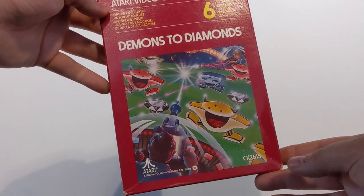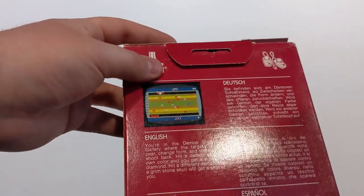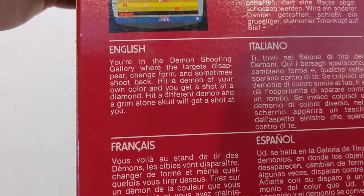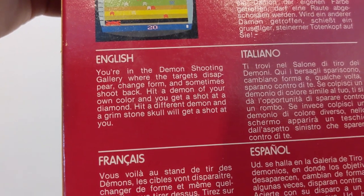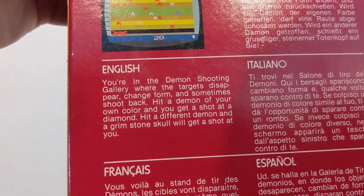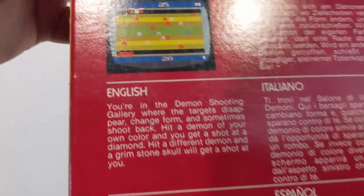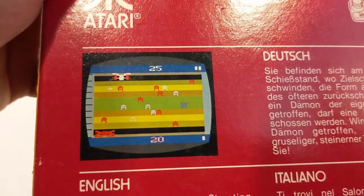Demons to Diamonds — I don't know this one. It looks like one of the ones where you have six different video games in it. You're in the demon shooting gallery, where the targets disappear, change form, and sometimes shoot back. Hit a demon of your own colour and you get a shot at a diamond. Hit a different demon and a grim stone skull will get a shot at you. That looks interesting.